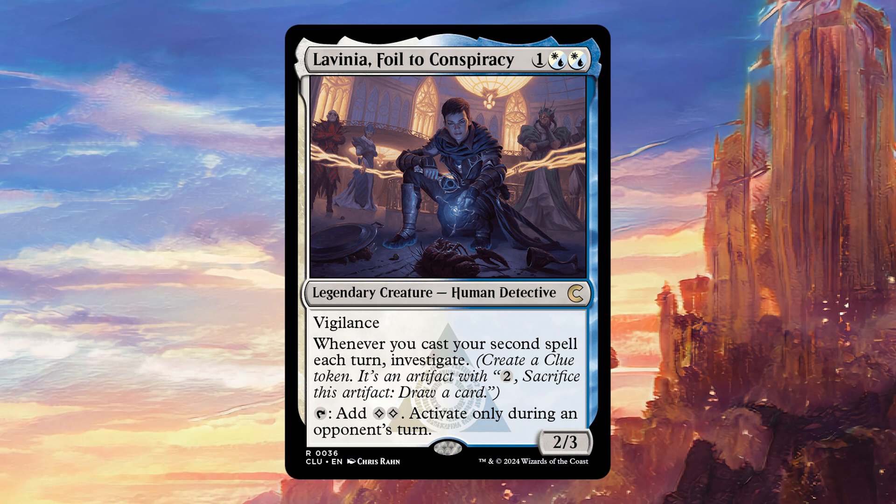But not only that, it's also a very self-fueling ability, because once you get the ball rolling and start casting two spells per turn, you get to draw extra cards with Lavinia, which then fuels your hand and allows you to have more chances to play two spells per turn again.